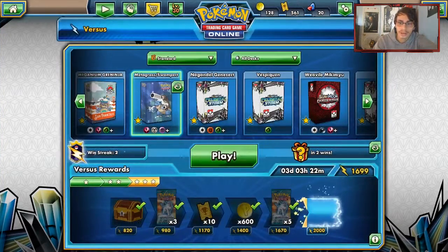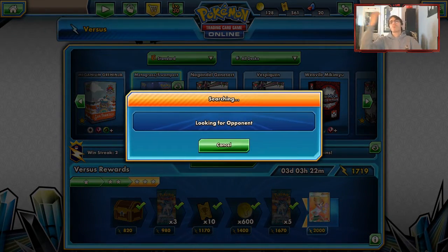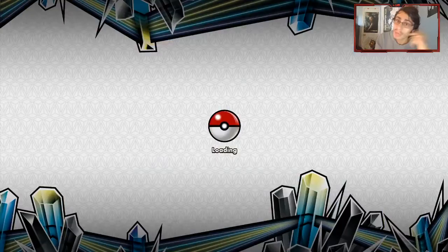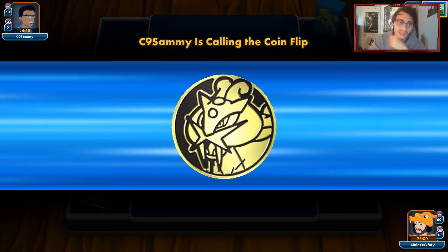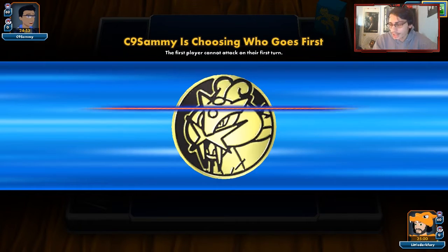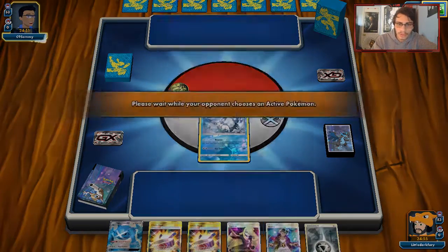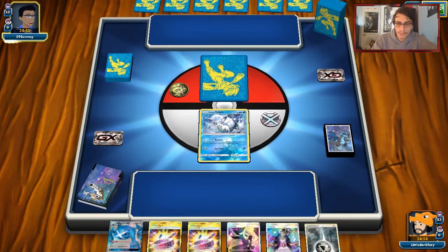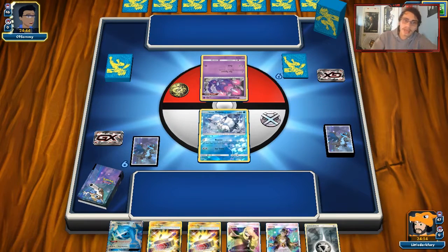Wow, we can't even get a third turn! Holy cow. We'll take the wins. I am trying to get that Full Art Juniper before Monday. Looks like Vikavolt or a Coco deck this time — potentially Naganadel. Hopefully we actually get the game to play out. I rip the turn one Elm's, but we do get a Vulpix start, which is pretty good. We're up against Naganadel, Zeraora, Tapu Koko. Zeraora is definitely going to be a bit of a challenge.